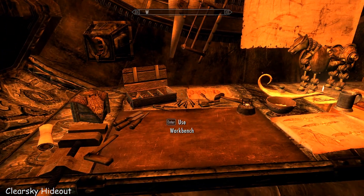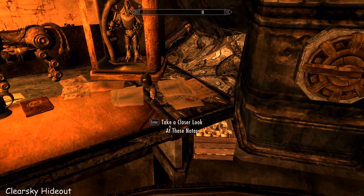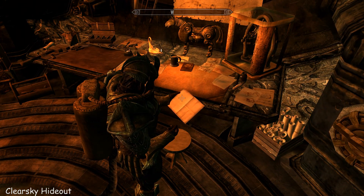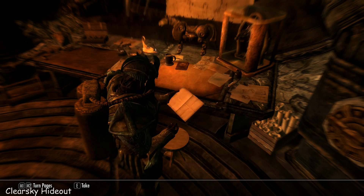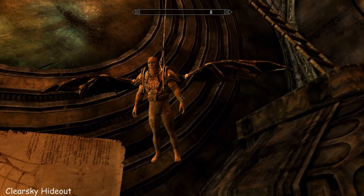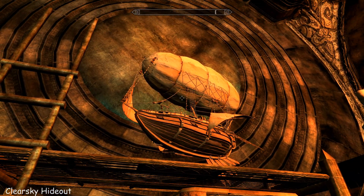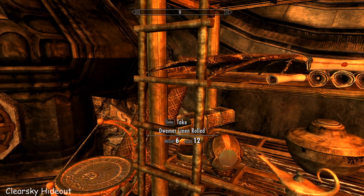There are notes all about the place, old drawings, notes about notes. Take a closer look at these notes — you'll be able to see there's a whole bunch of Dwemeri Runic Alphabet pieces. If you collect them all, you'll be able to translate them, and then you can build — I think it's the flying machine, because look, I haven't tried it yet, but there's the right wing right there. So fascinating, this place.